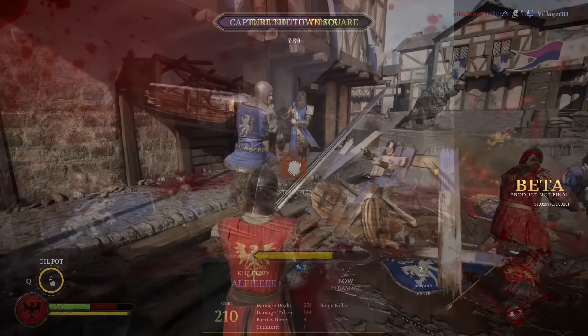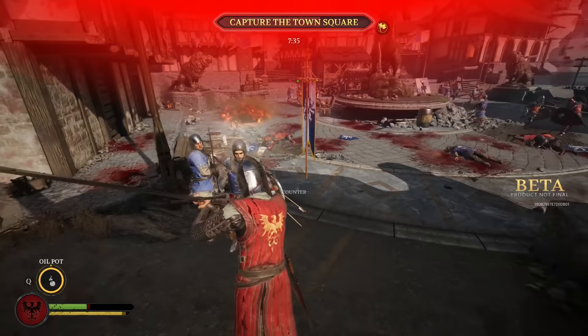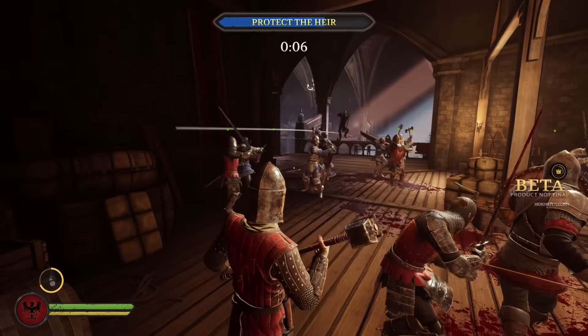The Brute is the first Vanguard subclass and is the glass cannon of Chivalry 2. He has access to the largest high-damage weapons in the game, like the greatsword and the maul. The Brute doesn't have a significant sidearm — only two mallets that can be thrown for decent damage. Like the Crusader, the Brute's special ability is also the oil pot.